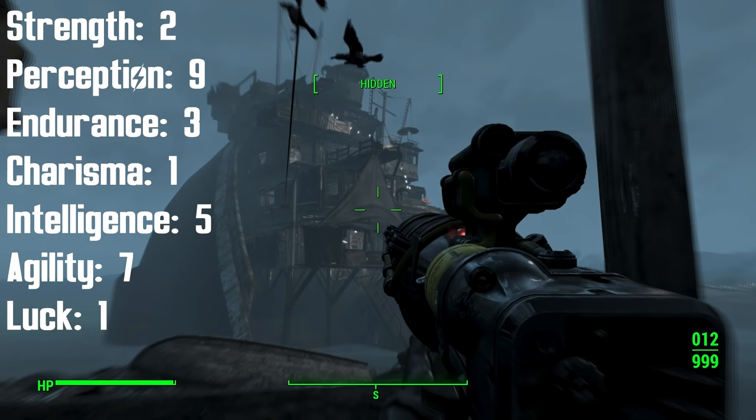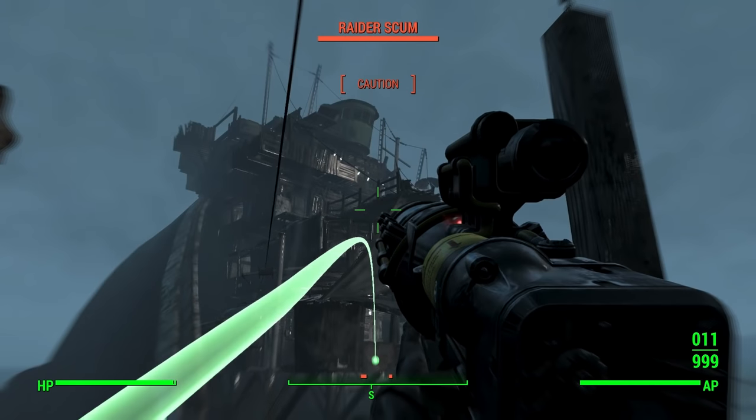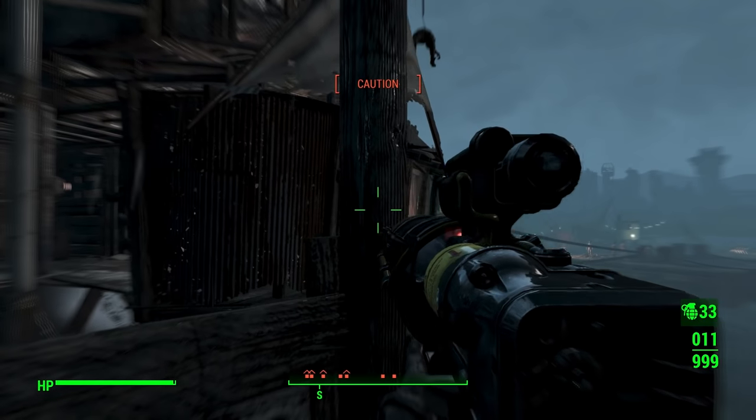The Courser will start the game with 2 Strength, 9 Perception, 3 Endurance, 1 Charisma, 5 Intelligence, 7 Agility, and 1 Luck. Find the special book in Sean's old room, and allocate its point into Endurance to really bolster the health and physical fitness of this build.